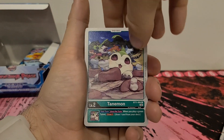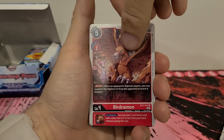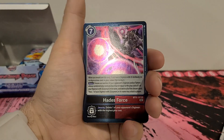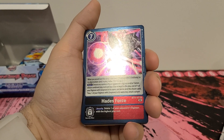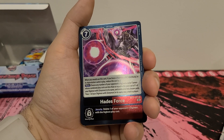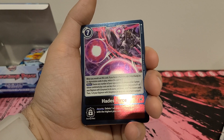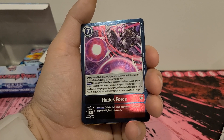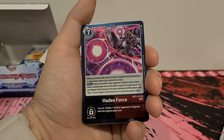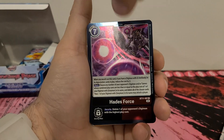Monmon we've seen. Tanemon we've seen. Centuromon we've seen. Grizzlymon we've seen. Birdramon we've seen. Koromon we've seen. Sukumon we've seen. Hades Force — 7 play cost. When you would use this card, if you have a Digimon with X Antibody in its digivolution cards, reduce the play cost by 2. Main: choose any number of opponent's Digimon and/or Tamers whose combined play costs are less than or equal to the play cost of one of your Digimon with Greymon in its name, and delete all of the chosen cards. Then one of your Digimon with Greymon in its name may attack a player. Security: delete one of your opponent's Digimon with the highest play cost. I could definitely see putting this into a Greymon deck, especially with the security effect.